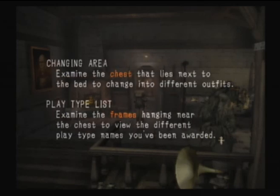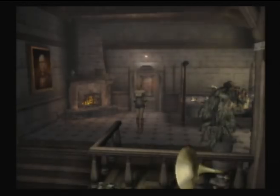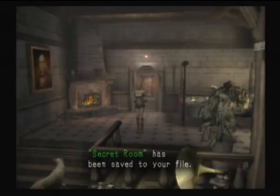Changing area: Examine the chest that lies next to the bed to change into different outfits - both Fiona and Huey. Playtype list: Examine the frames hanging near the chest to view the different playtype names you've been awarded. Minigame: Examine the door next to the fireplace to play a thrilling minigame where you control Huey and have IQ with him for once, but then Fiona gets turned into an AI and her IQ goes to that below a broom. Examine the door next to the phonograph to return to the title screen. Secret Room has been saved to your file.